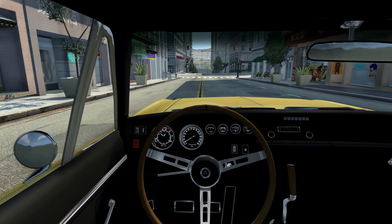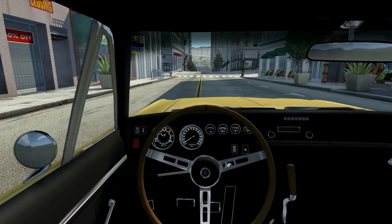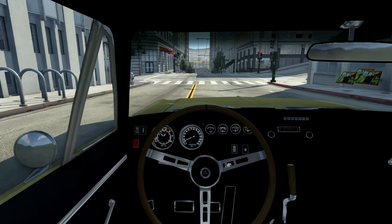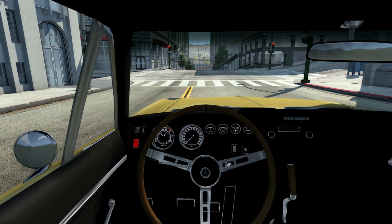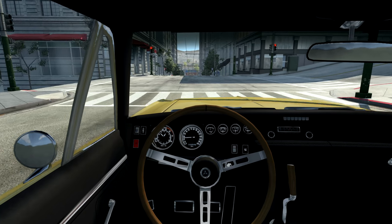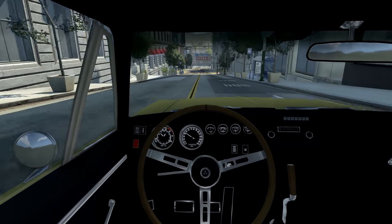The gauges are just a bunch of circles plastered across the dash. Also when you put the blinkers on, the lever on the stalk moves and you get the lights telling you your blinker is on. When you hit the parking brake, you get a light telling you your parking brake is on. Very, very nice in here. Let's go ahead and do a crash from the inside so you can see what that looks like.